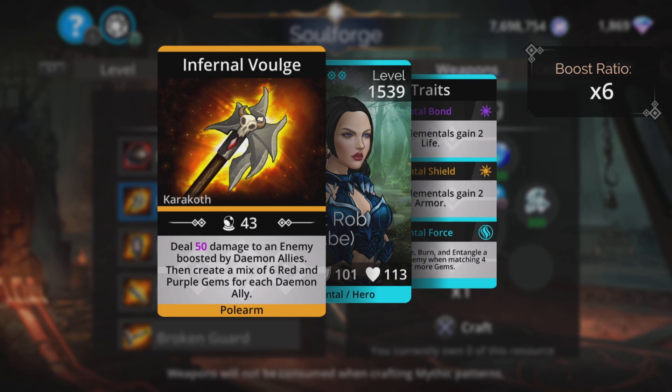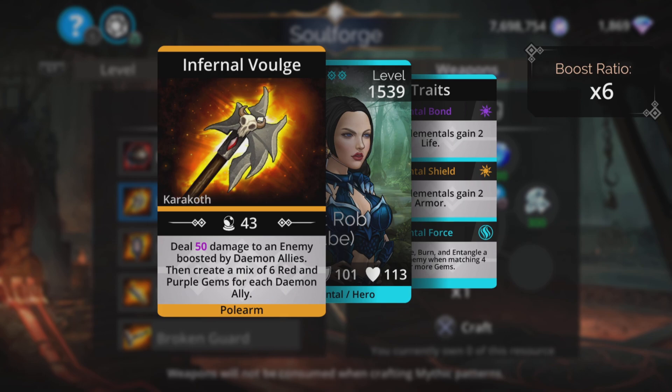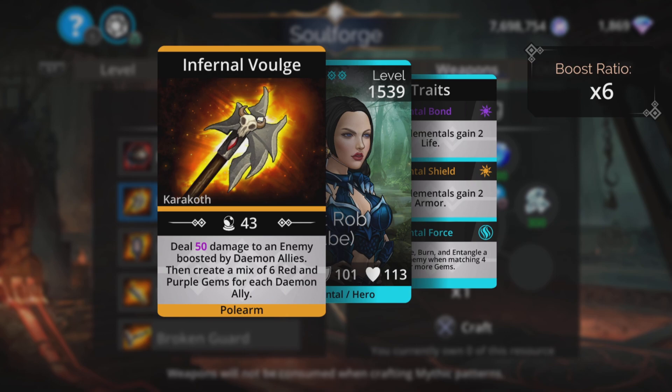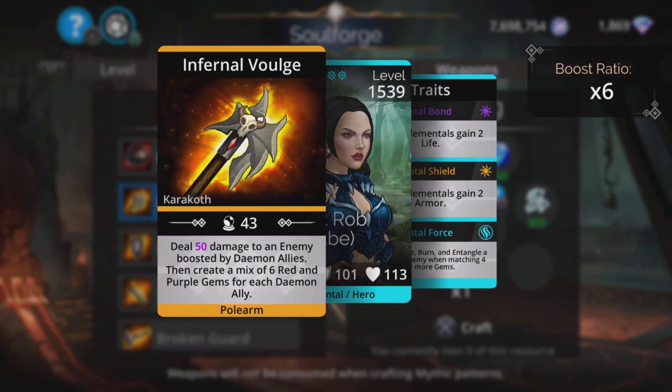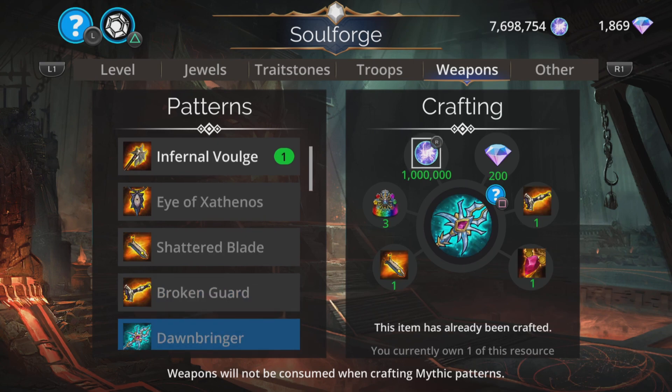Infernal Voulge deals magic-based damage to an enemy boosted by daemon allies, then creates a mix of six red and purple gems for each daemon ally. It uses blue and brown and generates red and purple. So you need daemons in your team that use purple and red to make the most of this. If your team fulfills those requirements, it can be a very good mana generator — though even with a full team of daemons, these weapons can be a bit hit and miss on reliability.